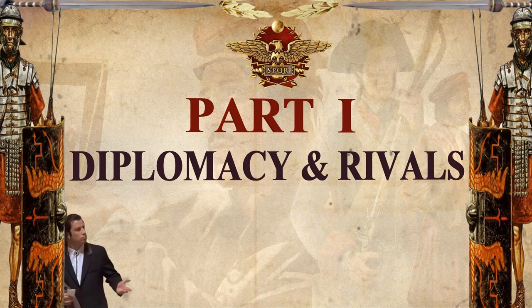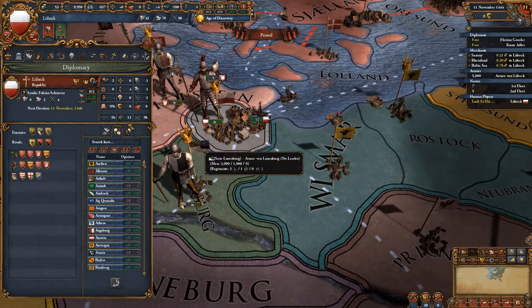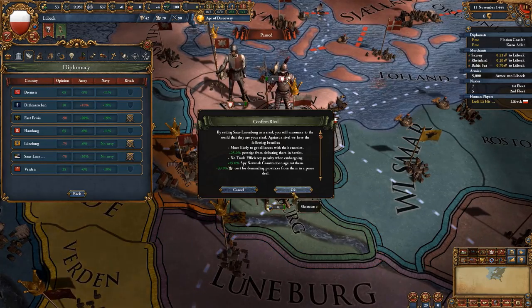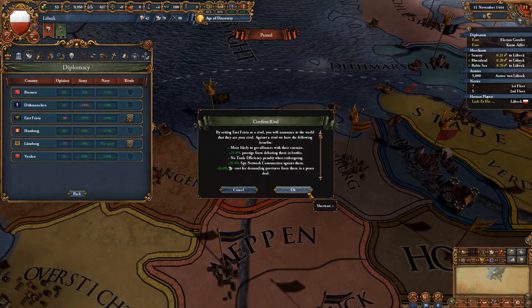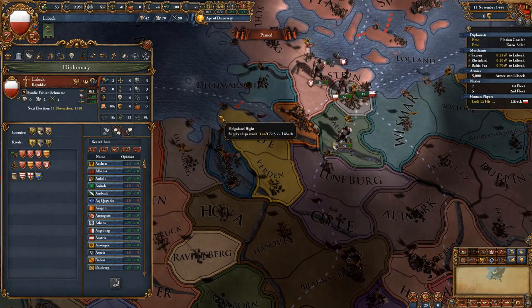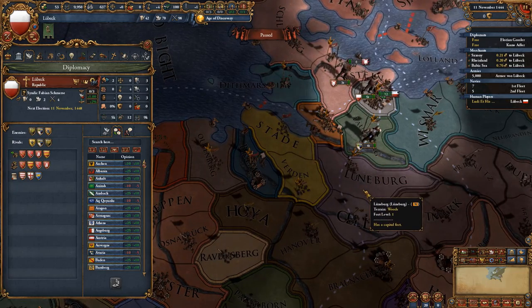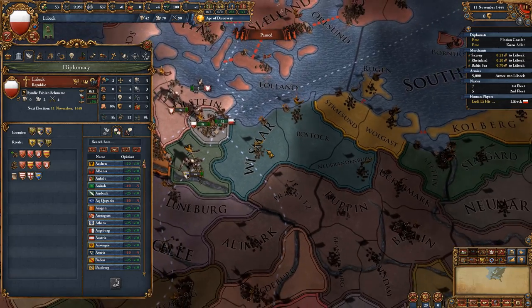Regardless of whoever rivals you, you need to rival the following three nations at the very start. First, we're going to rival Mecklenburg even if they didn't rival you. The second to rival is the small nation of Saxe-Lauenburg, and the third is East Frisia. Most of the time you're going to be rivaled by East Frisia, Saxe-Lauenburg, and Lunenburg. Sometimes Mecklenburg rivals you as well, so keep that in mind.